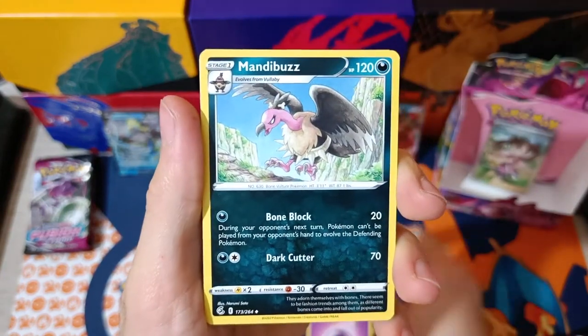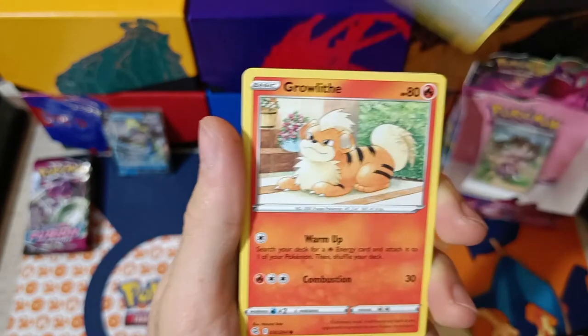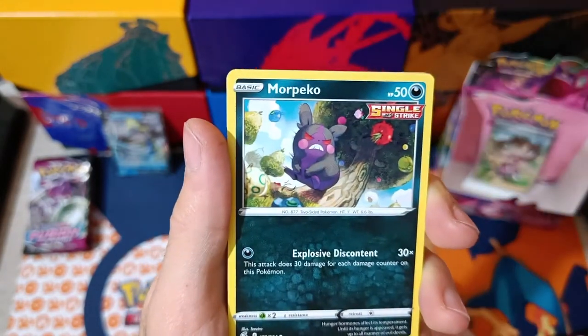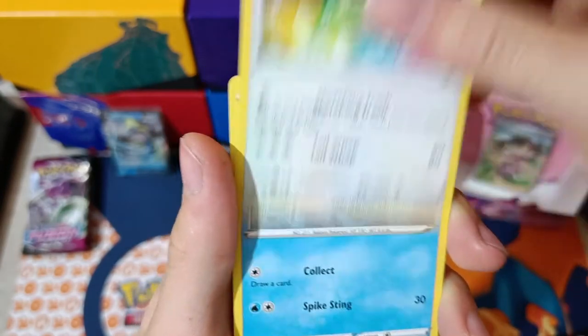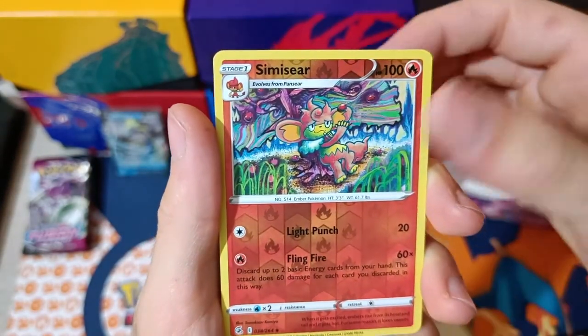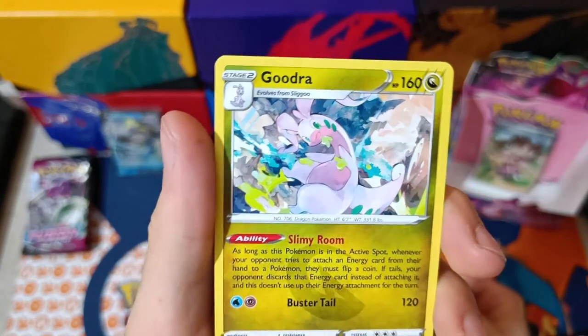Next pack: Psychic Energy, Mandibuzz, Ninetales, Farewell Bell, Coralus, Phalanx Army, Angry Morpeko, Thrown Berry, Smeargle, Qwilfish. Reverse Simisear. And Goodra Non-Holo.